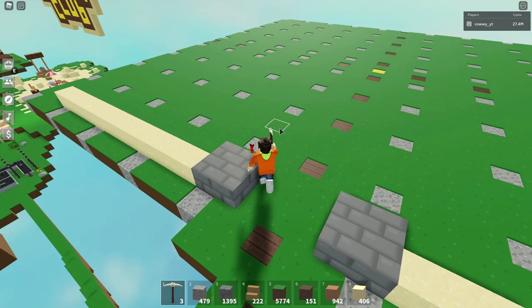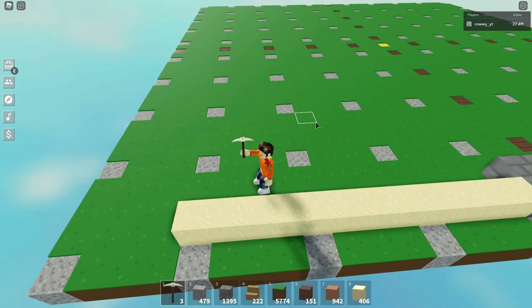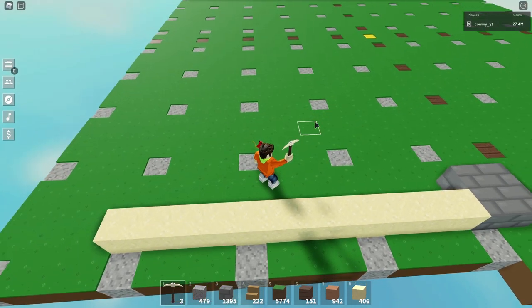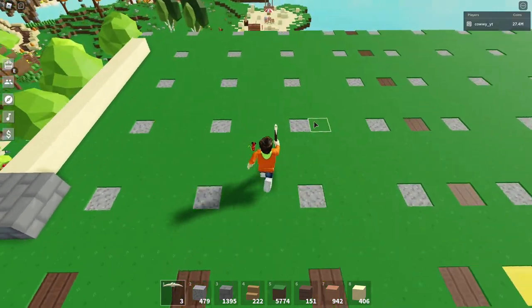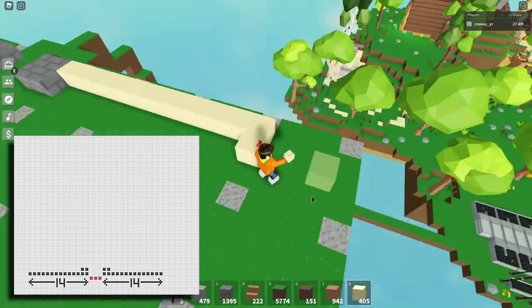The first thing to do is lay out a big piece of land. For this build, I'm using a 47 by 47 plot of land — it is a big piece of land. Once you have laid out the space, next you'll have to draw the outlines of the building. I'm using a sand block because the color is bright and easy to see. I have also included an image of what the finished outline looks like.